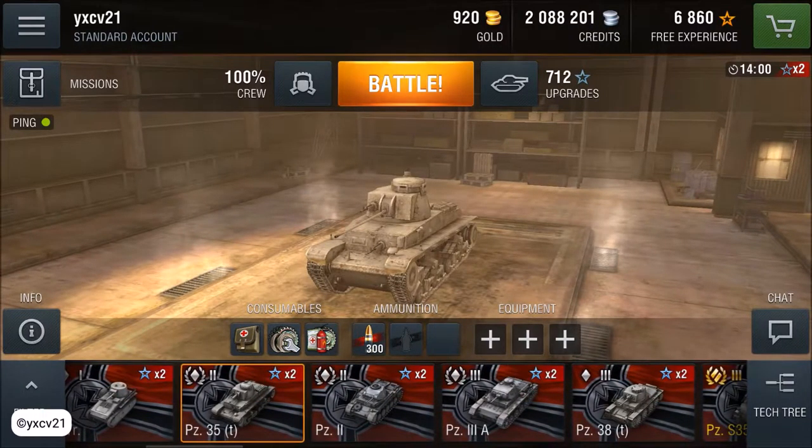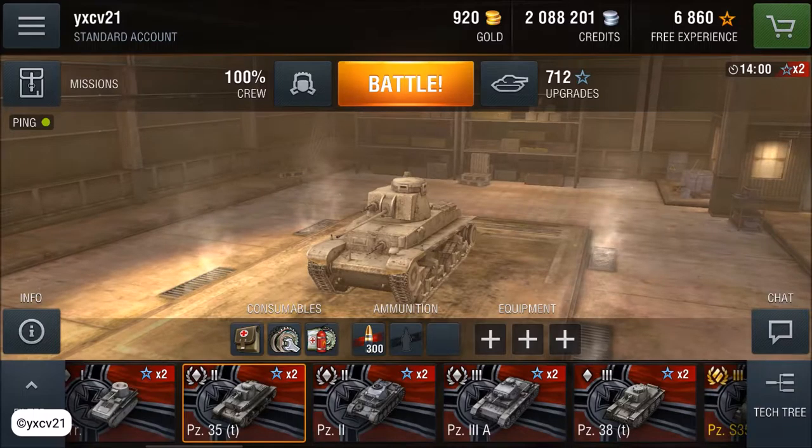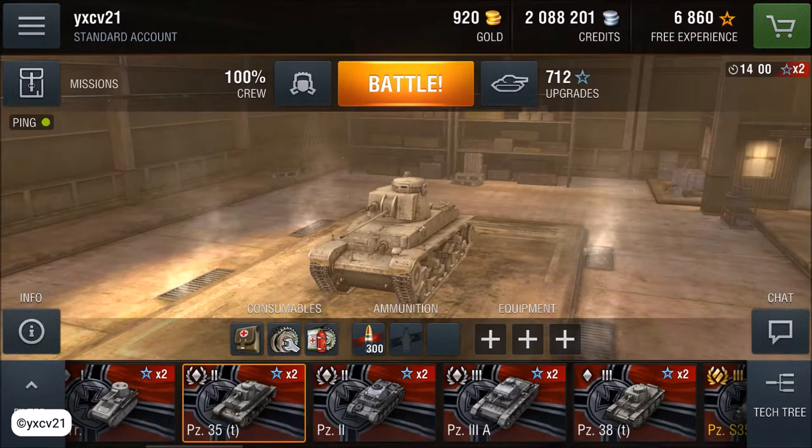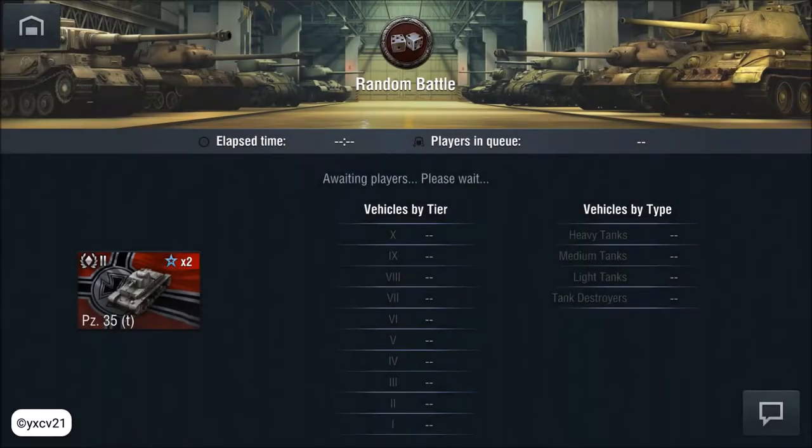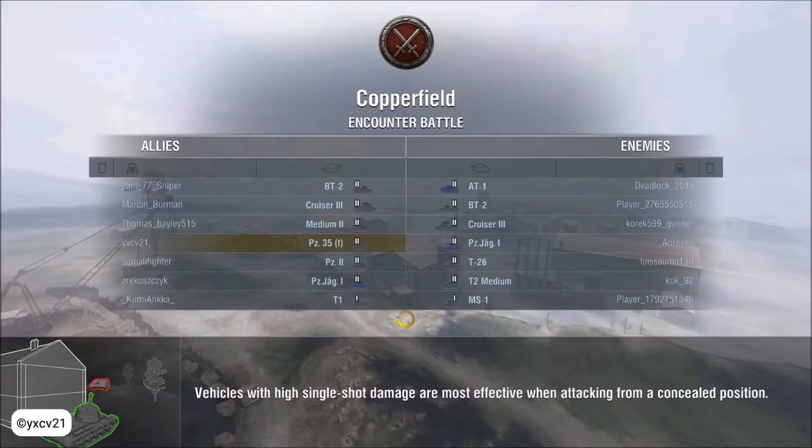Hello and welcome to a new episode of World of Tanks Blitz. Today with the Tank 53T, a German Leichtlos tank. Now playing Copperfield with 6 tier 2 tanks and a T1, and the other team has 6 tier 2 tanks and an MS-1.